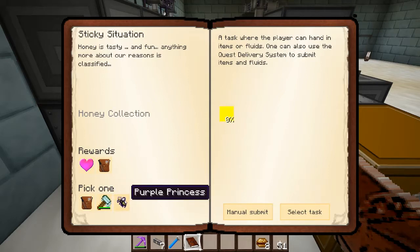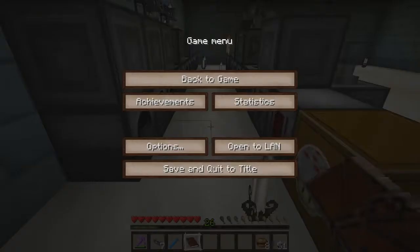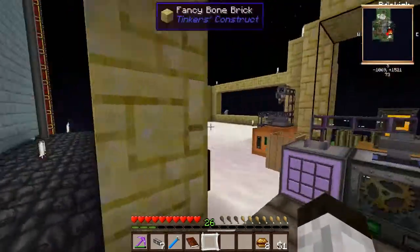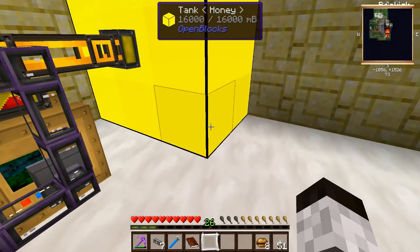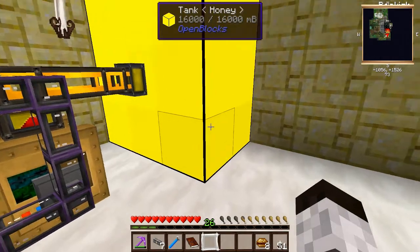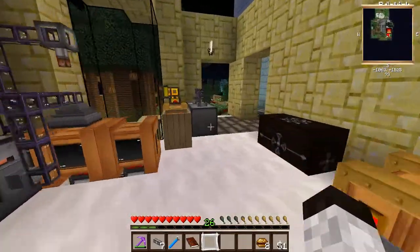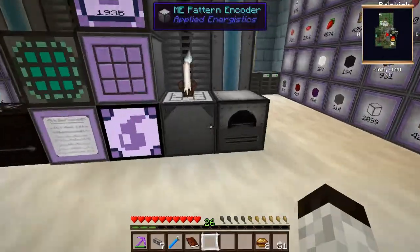There's a Scoopinator MX2000 quest for the terrible purple princess, which will help complete the purple dice quest even though we have jaded bees. Also, a honey collection quest for 100 buckets. Let's take a quick look at how the honey situation is going. Each one of these blocks is 16 buckets, we have 6 on each level and 3 full levels, so that's 18 times 16 which is definitely more than 100. We can complete this quest as well — let's make a second quest delivery system quickly and start pumping honey into it.